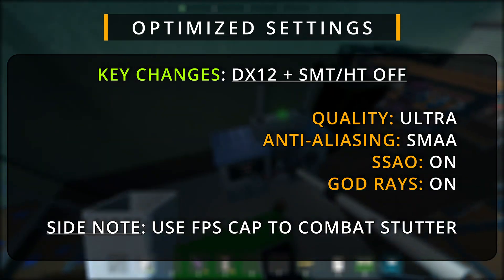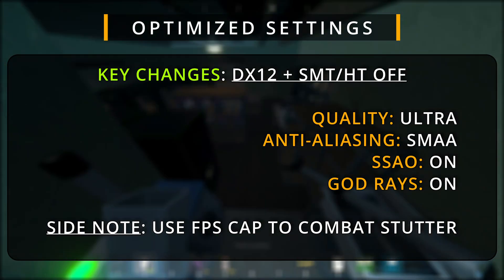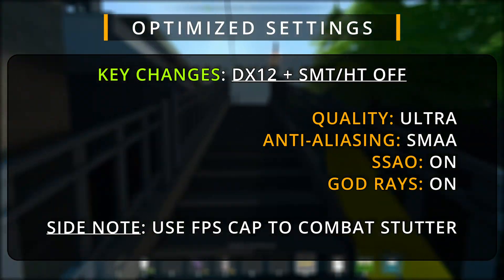Lastly, FOV — adjust this to your liking. The default is fine, but ultrawide users might want to increase it for a wider view. These settings should give you a solid balance of performance and visuals in Schedule 1.